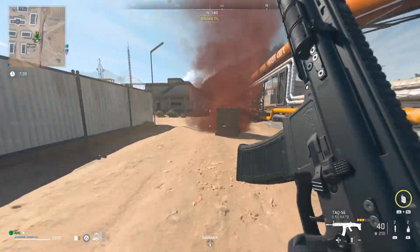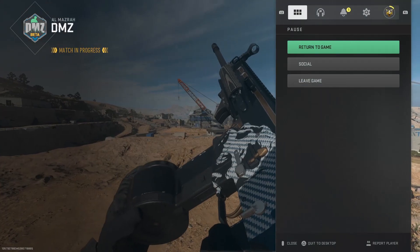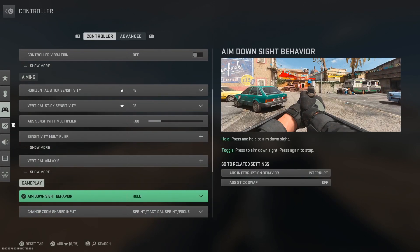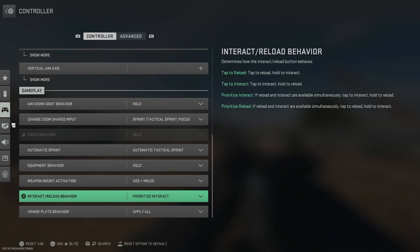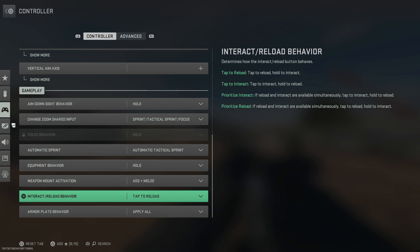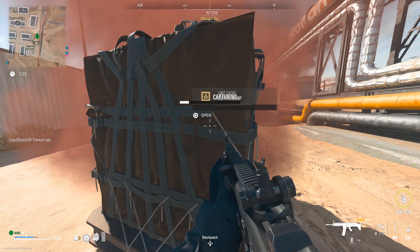If you're unable to open a supply drop crate, go to Settings, Controller, go down to the very bottom section which is the Gameplay section, and change your Interact and Reload Behavior to the default Tap to Reload. I had mine on Prioritize Interact, and you guys probably will too, and once I changed that to Tap to Reload, I could open it.